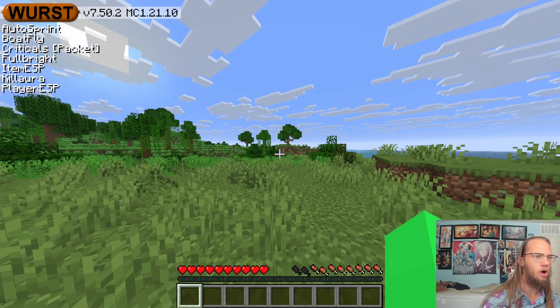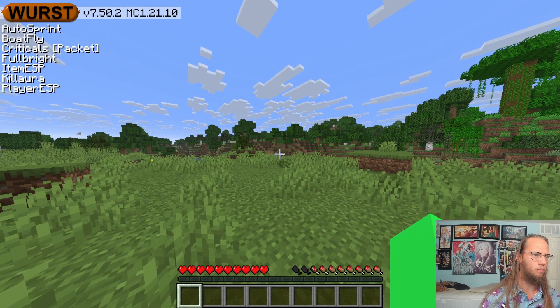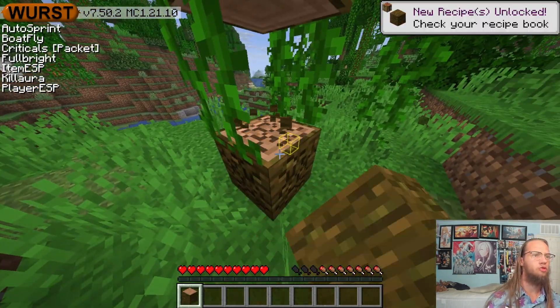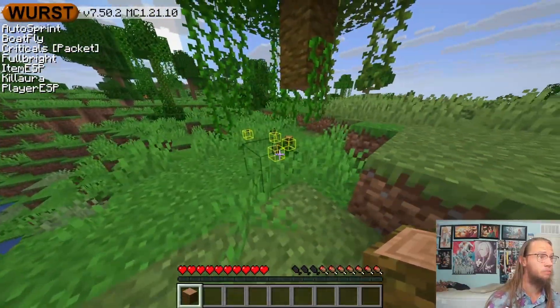Auto sprint is a good one because it automatically makes you sprint. So if I just press the W key, it'll automatically make me sprint. And there's another one — you can see the items on the ground: that's the Item ESP.